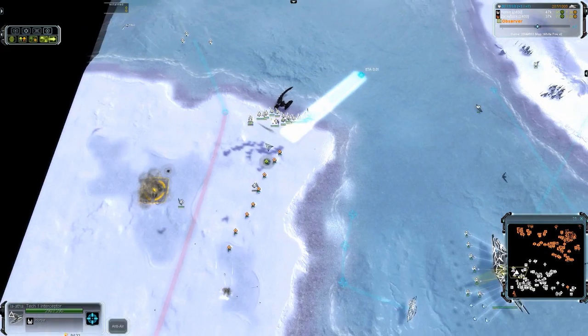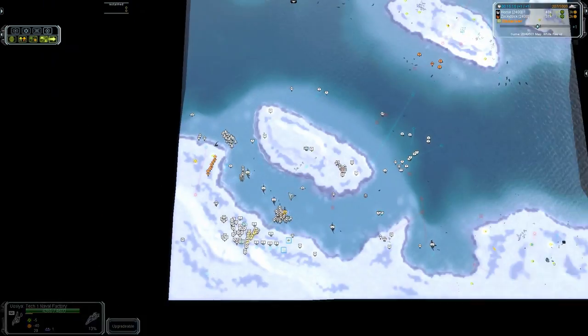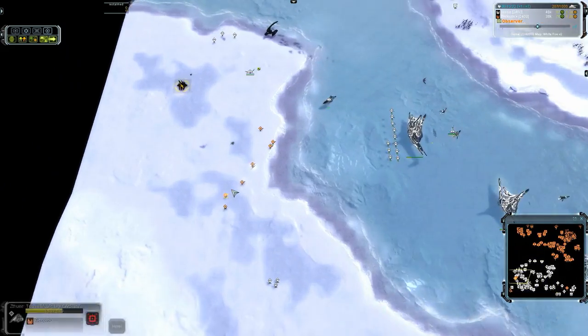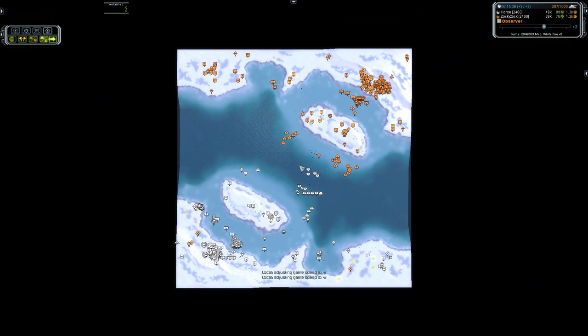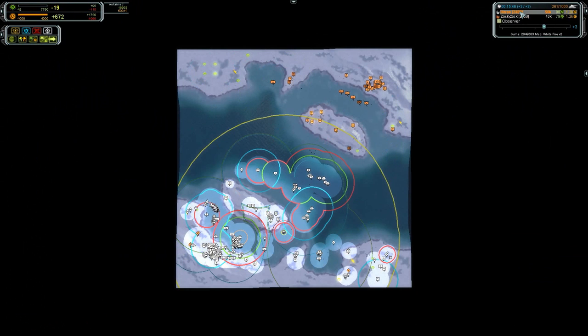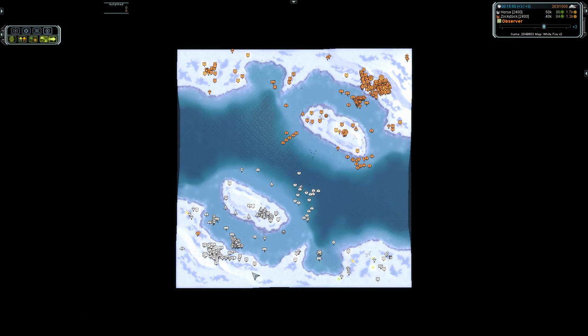I want to see these arties hit these planes. These floating arties should stay away from the frigate but they need to kill those NGs. Defensive bombers. Too much white. Zok at 13,000, nearly 14,000 reclaim. 19,000 for Blackheart — so definitely an advantage. But these arty drops from Zok have actually evened out the economies a little bit.